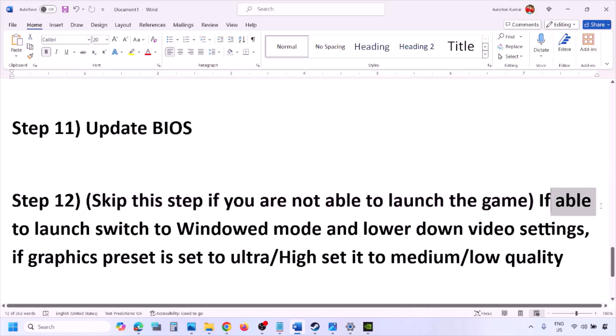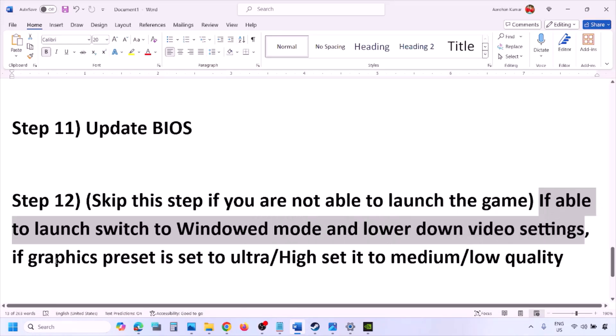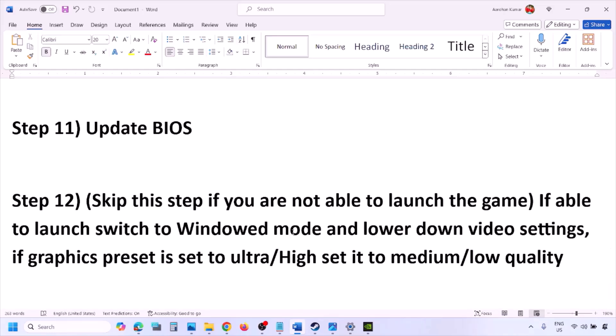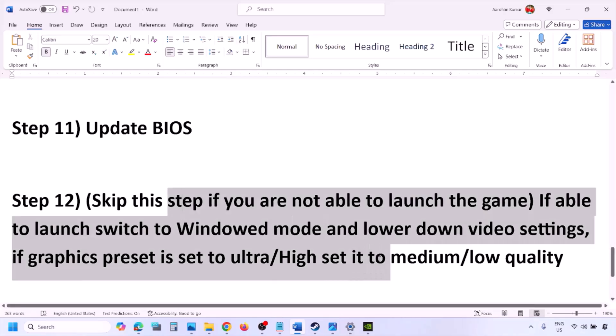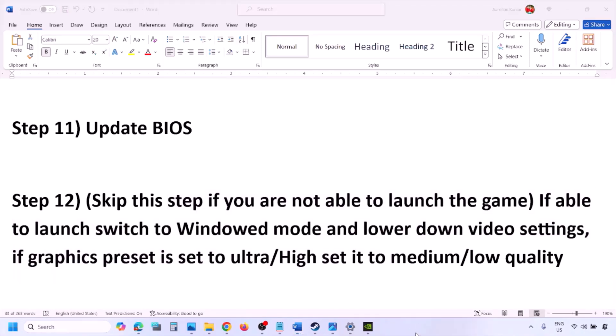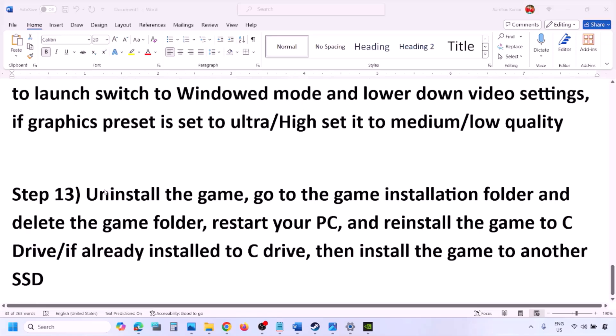After the BIOS update, log into the computer and launch the game. You can skip the next step if you cannot launch the game at all. If you can launch the game, switch to windowed mode and lower the graphics settings — set the preset from Ultra or High down to Medium or Low. Also try toggling V-Sync on or off to see if that helps.